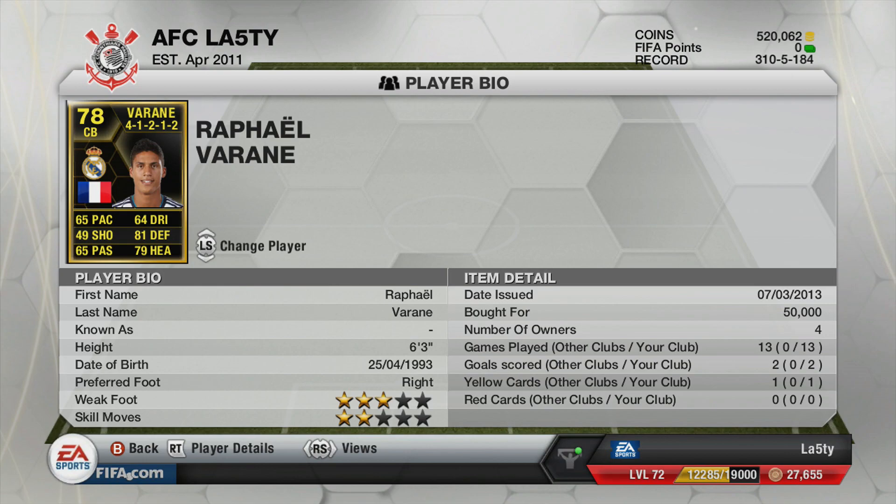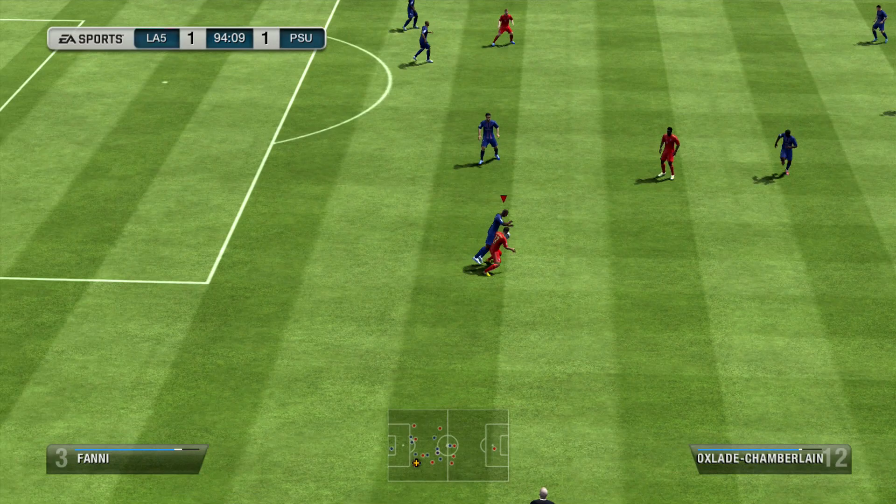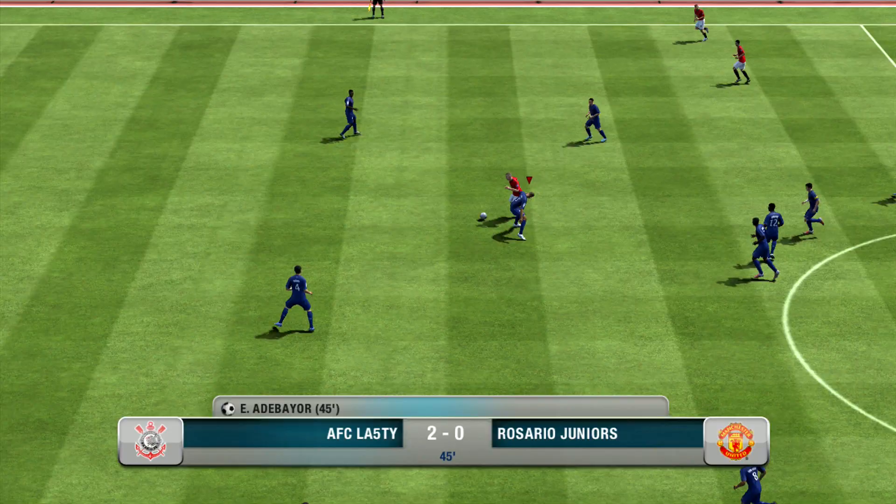Raphaël Varane, the Frenchman who now plays for Real Madrid — 65 pace which isn't the best, though he looks quite rapid in real life so maybe a future inform could give him a pace boost. He has 81 defending and 79 heading at six foot three, which is pretty good. He cost me 50k when I bought him on Friday; I think he's now down to about 30k so I'll lose a bit on him.